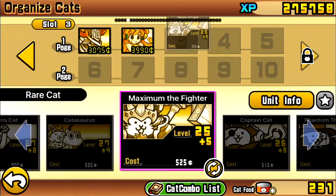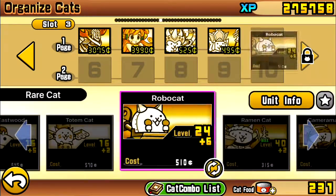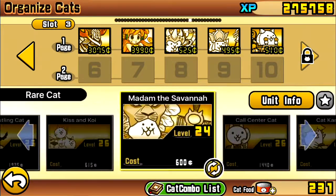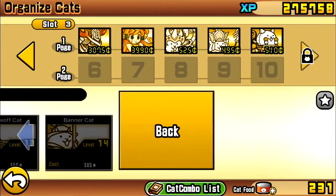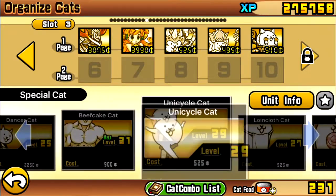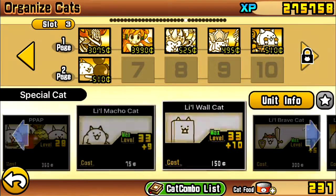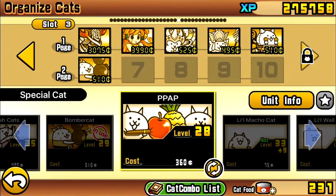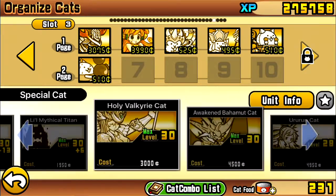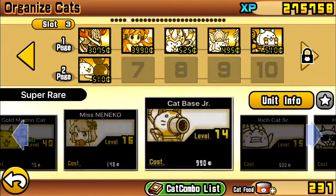For rare cats I got Maximum the Fighter, Sanzo Cat, Robo Cat - I showed off Ramen and Cameraman already. I showed off Call Center, and for specials I got Bomber Cat, which is only available on the 2nd and 22nd of each month during 2:22, and the stage only lasts two minutes. I don't think I got anything for super rares.